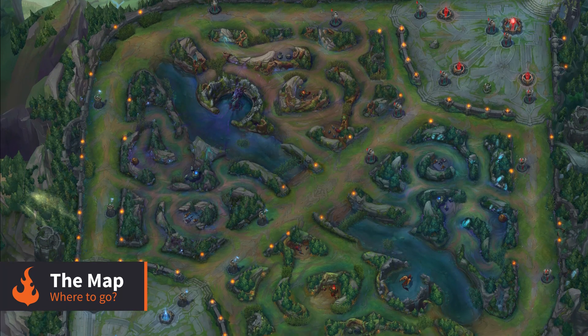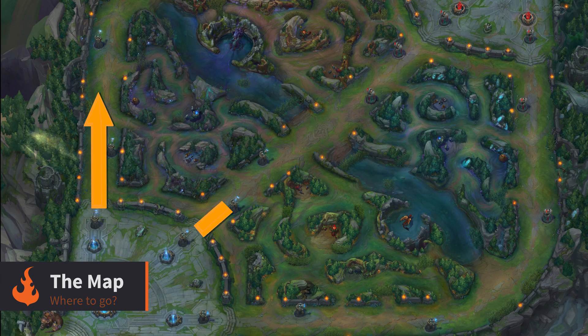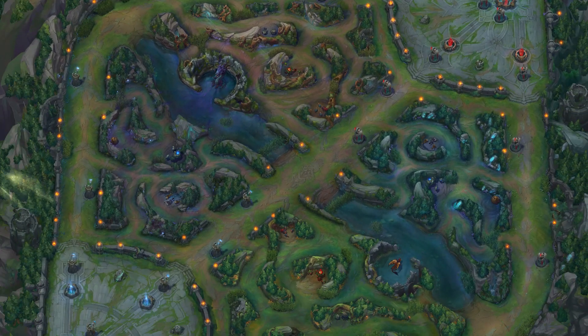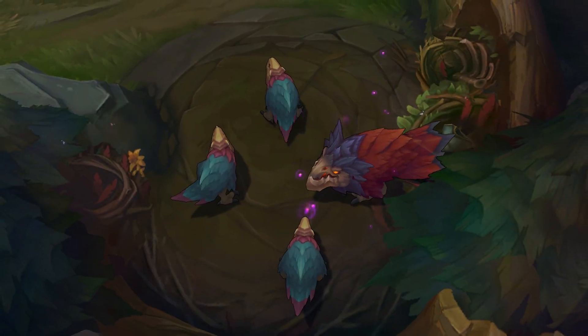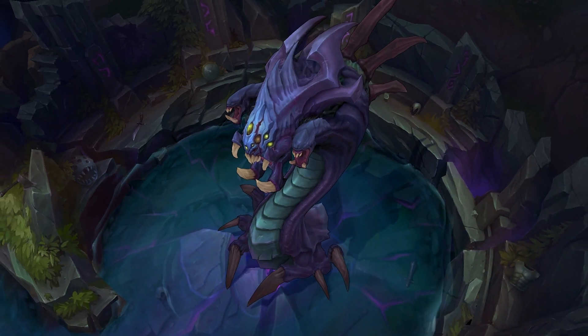Once you have your starting items, you will head to one of the three lanes, commonly referred to as top, mid, and bot. Each lane leads from one base to another. Between the lanes is the jungle, an area filled with monsters that can provide you with gold and experience, as well as powerful buffs.